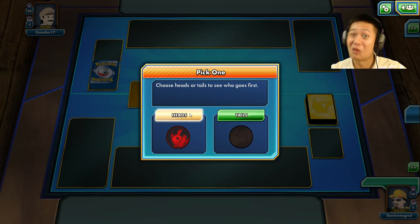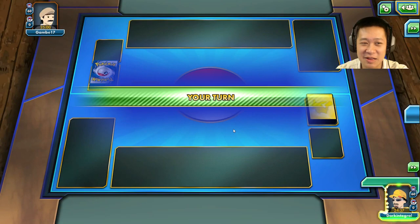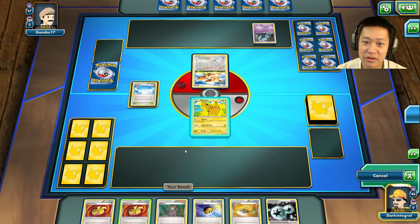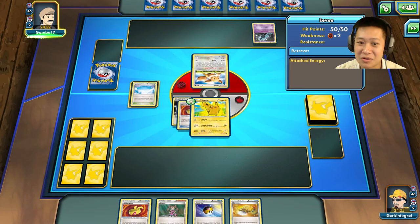Welcome to another Raichu evolution match. I'll pick heads — my psychic powers are telling me — and yes, it is heads! I'll be going first. Hopefully I won't start with a Shaymin — and it's not a Shaymin. Problem is I need a Shaymin, but at least I'll start with a Raichu. I'll put it down, give it a Muscle Band and Double Colorless Energy. I want to save this for Raichu — hopefully he won't knock me out next turn.